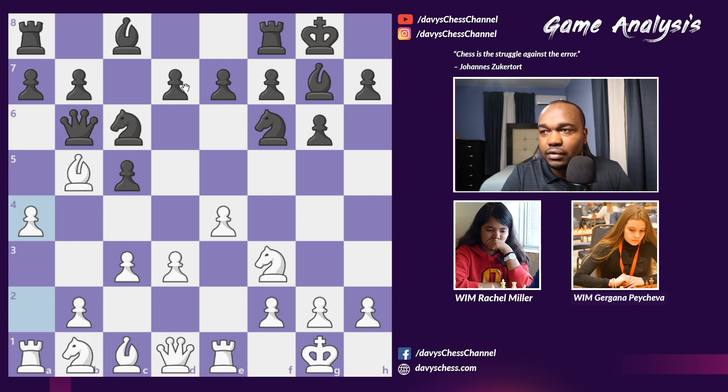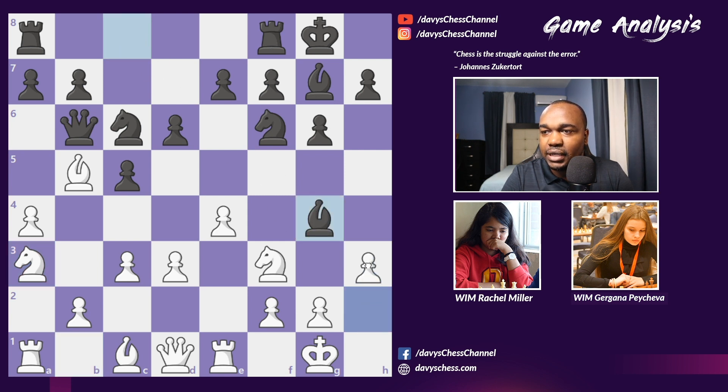After a4, we see d6, making some room for the bishop to be developed, and Rachel replied with Knight a3. The interesting thing is the knight's dream is to go to c4. It could also have been developed to d2, but in some lines the knight can also go to c2 as well. Pacheva plays Bishop g4 and Rachel replied with h6.